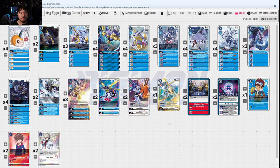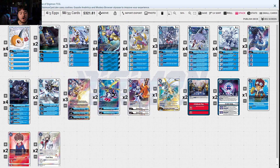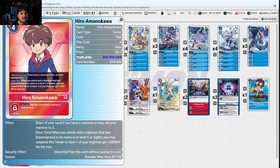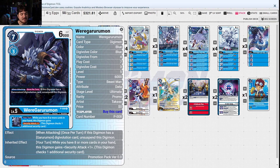Then we have MetalGarurumon X-Antibody for blue. X-Antibody MetalGarurumon unsuspends this Digimon and this Digimon gains Blocker — so now it has the potential to stop your opponent's follow-up attack. Once per turn, when this Digimon becomes unsuspended, if this Digimon has MetalGarurumon or X-Antibody in its traits, return all your opponent's Digimon with the lowest level to the source's hand. This is a wide board control option — very powerful all in all. We're playing a dedicated plan and Hero just to give a little more oomph, especially when we swing in with WereGarurumon, which is really nice because if it has a Garurumon it unsuspends itself.